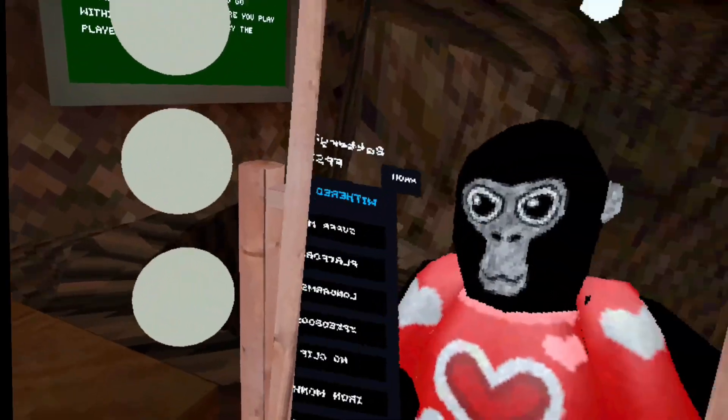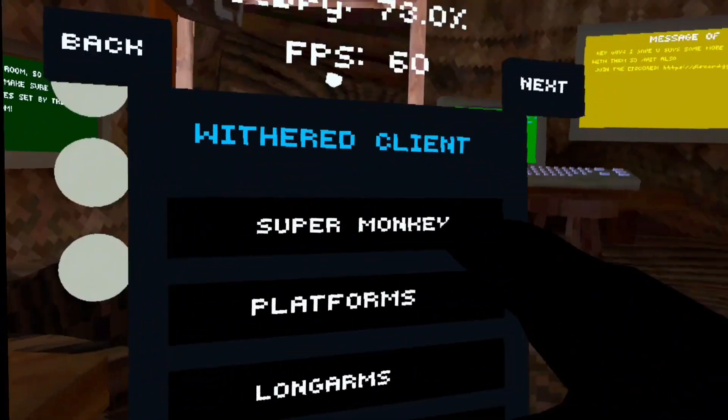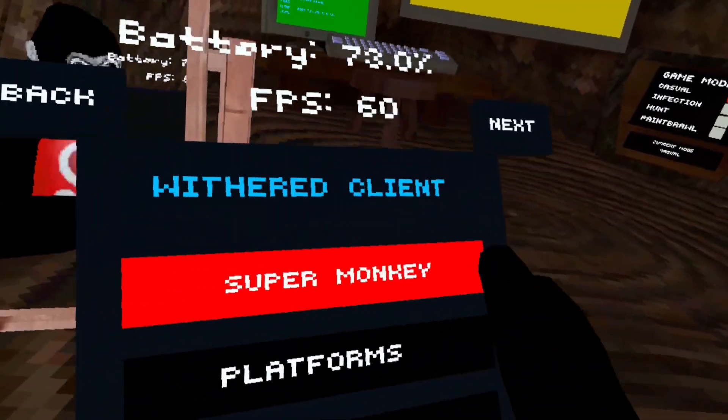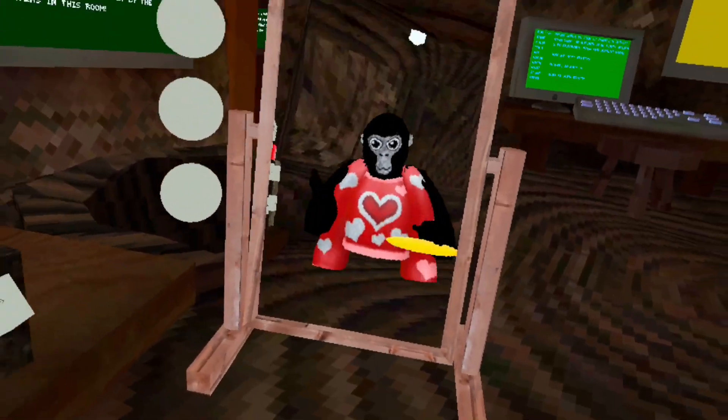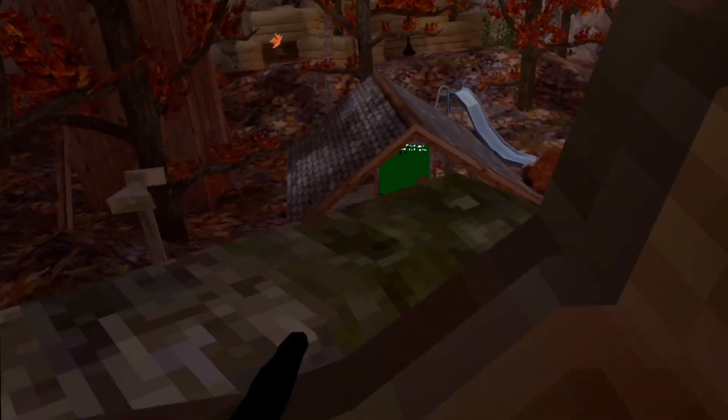They have all these mods. Click on the A button to open it — you can't toggle it. Super monkey, I do not think works. Nope, it doesn't. Platforms — same platforms. Long arms — same type of long arms. The speed boost is alright, I've seen better. It's like the type you could maybe get away with in a public lobby — maybe not.